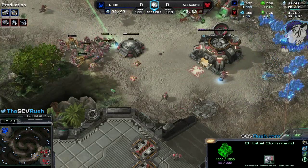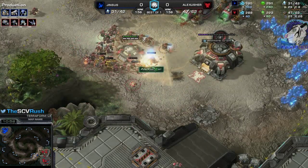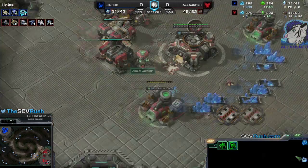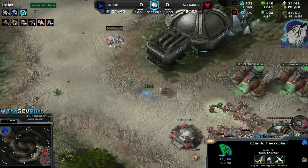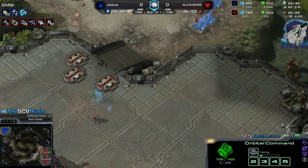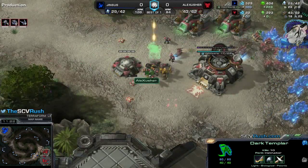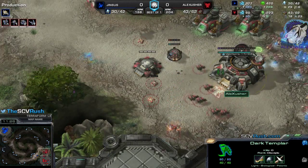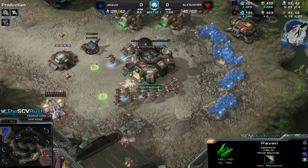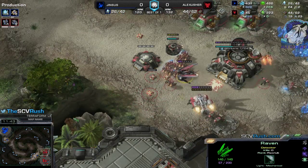I've got a scan ready. There's one Dark Templar here — one DT goes down. Where is the second one? Two more there. He's working on that refinery. Sending one DT to bait out the scan — DT is still making a lot of damage. 10 kills — I'm down to 18 SCVs now. Turret can finally be made but the Dark Templar goes in, there's no detection. Raven pops — raven hype! The Raven is saving me here.